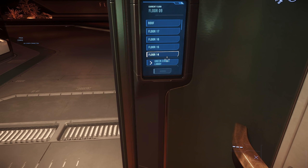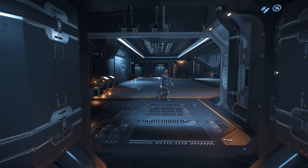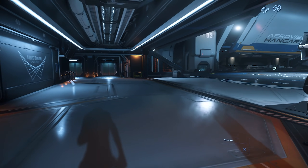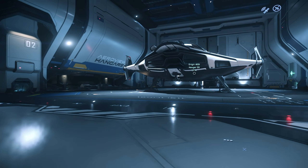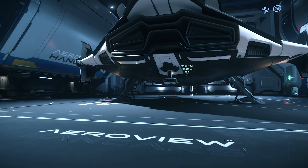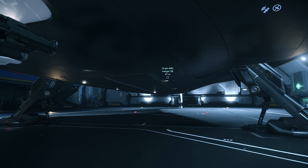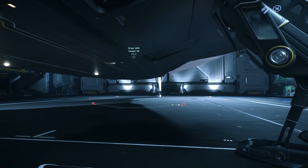You can no longer respawn in a Cutlass Red, but you can still spawn in a Carrack and an 890 Jump. The 400i is a real ship and flyable in this patch — this is the new Constellation competitor from Origin. It's a luxury, exploration, multi-role, multi-crew ship, and it's available to buy from $220.